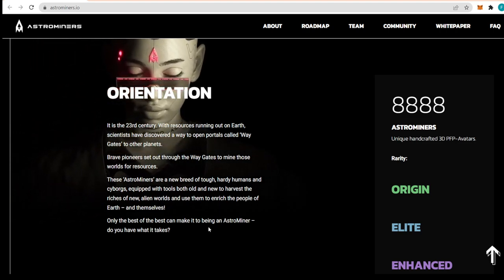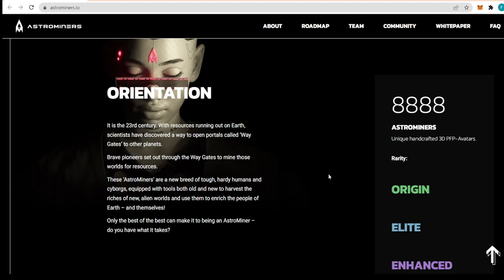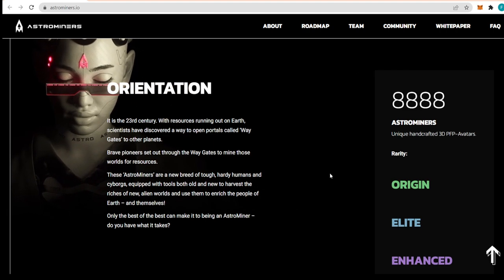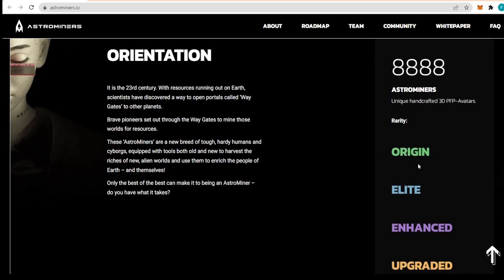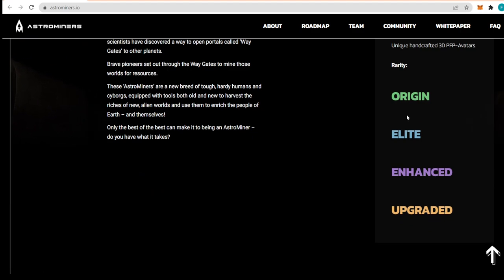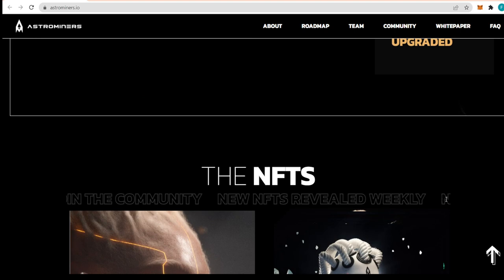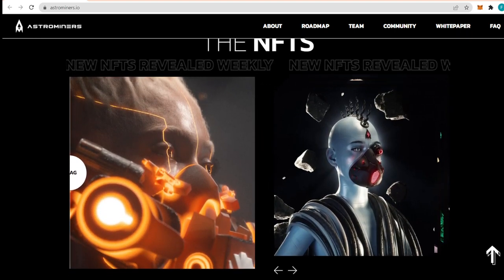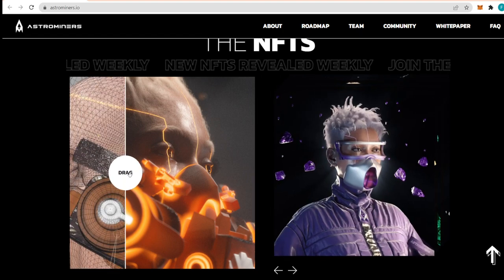Only the best of the best can make it to being an Astro Miner. We have 8888 unique, handcrafted 3D PFP avatars with different rarity tiers ranging from Origin, Elite, Enhanced, to Upgraded. That is definitely something fantastic. We can also see some of the NFTs and how they all look, including how they look without the skin — essentially how the model itself looks.